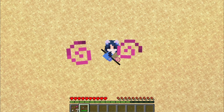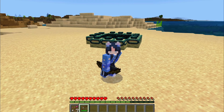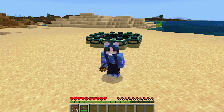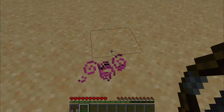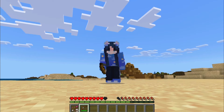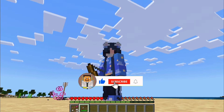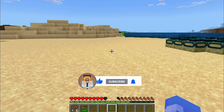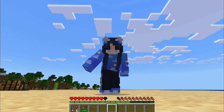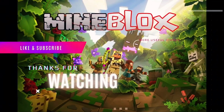What Lingering Potion will you craft first? A Poison Trap or maybe a Healing Zone for your teammates? Let me know in the comments — I'd love to hear your ideas. And that's how you get and use Dragon's Breath in Minecraft. If this video helped you out, be sure to leave a like. And if you're new here, hit that subscribe button for more Minecraft tips and tricks. Trust me, you won't want to miss what's coming next. Thanks for watching and I'll see you in the next video. Bye!